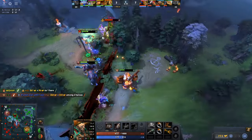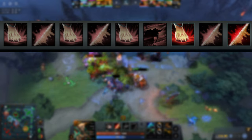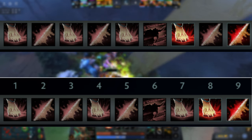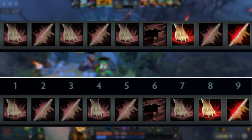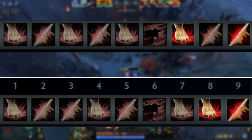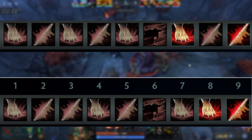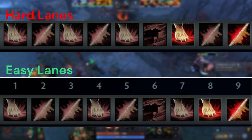In the laning phase, your skill build should be Hoofstomp at level 1 followed by Double Edge at level 2. After that, it is up to you whether you want more points in Double Edge or Hoofstomp. Getting more levels in Hoofstomp reduces the cooldown and increases the stun duration, while more points in Double Edge just increases the damage. If you are playing this hero for the first time, take more levels into Hoofstomp as the cooldown of the stun matters a lot. Once you're used to the hero, you can decide — I like to max stun in hard lanes and Double Edge in easy lanes where I know I cannot die.